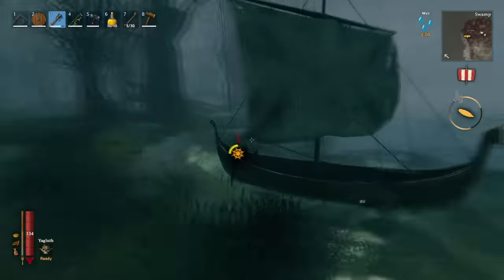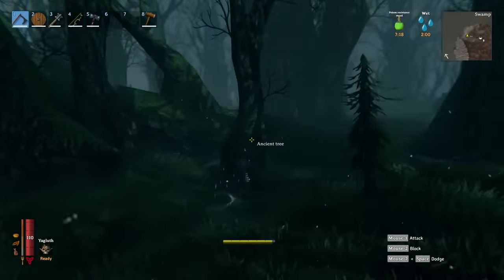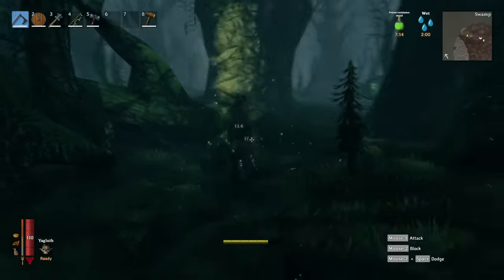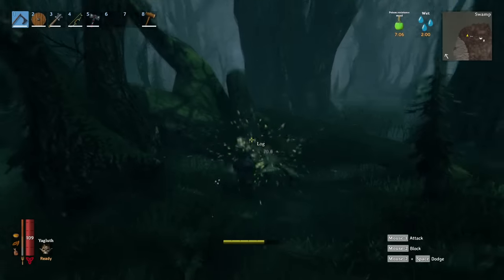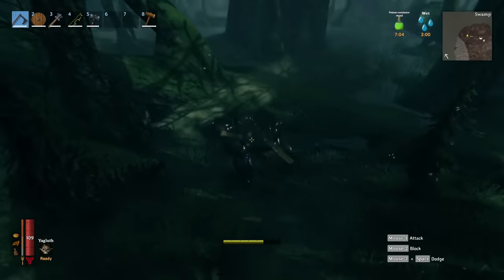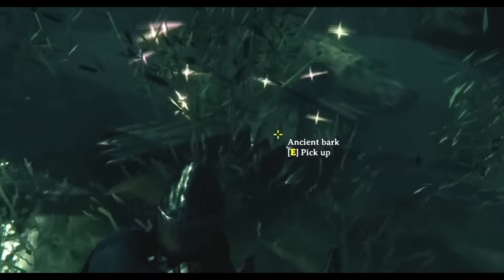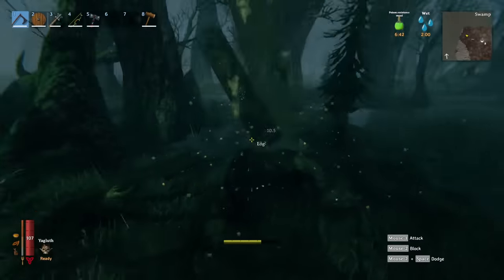You can get ancient bark from the ancient trees, which grow all over the swamp biome, so you will have an abundance of it available to you. Just chop down the tree and it will randomly drop wood — some of that will be ancient bark, which kind of looks like moldy planks of wood. You'll need only 10 ancient bark in total, so it's a really easy material to get your hands on.